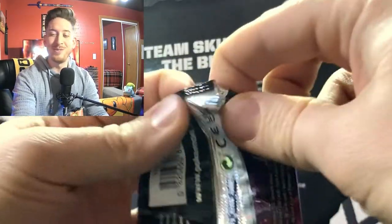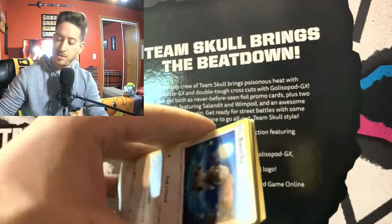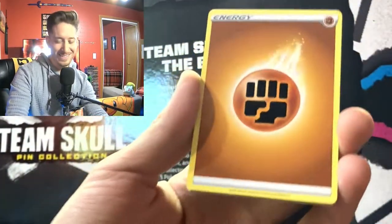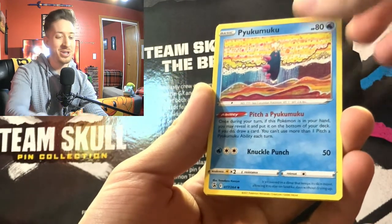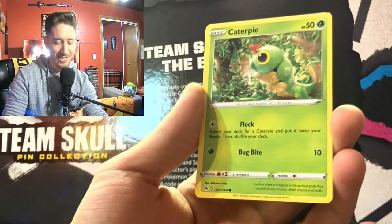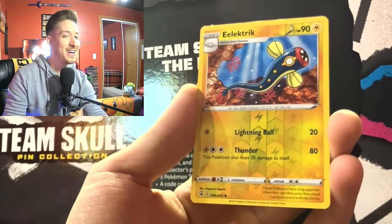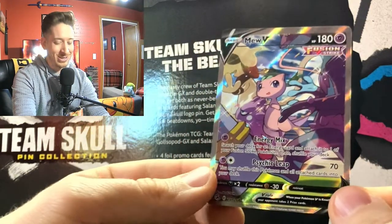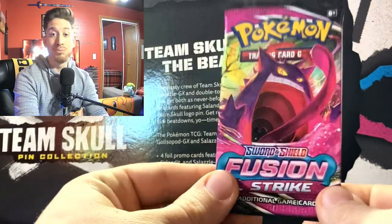I'm not too familiar with these cards, so come along for the ride with me. Fighting energy — let's go! Garbodor, Pyukumuku, Eldegoss, Buneary, Mienfoo, Caterpie — that's a nice Caterpie — Morpeko. Electric energy and we got something behind the scenes already: a Mew alternate art! Oh my goodness, I like Fusion Strike already.